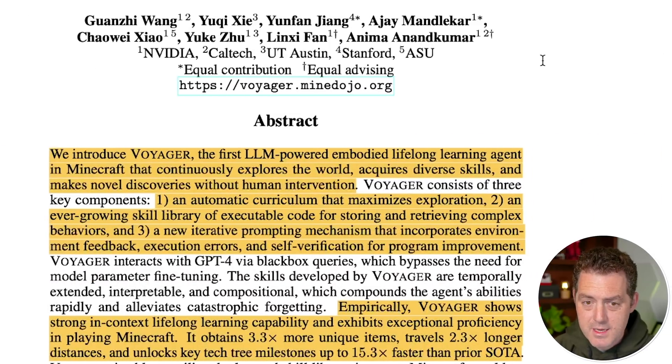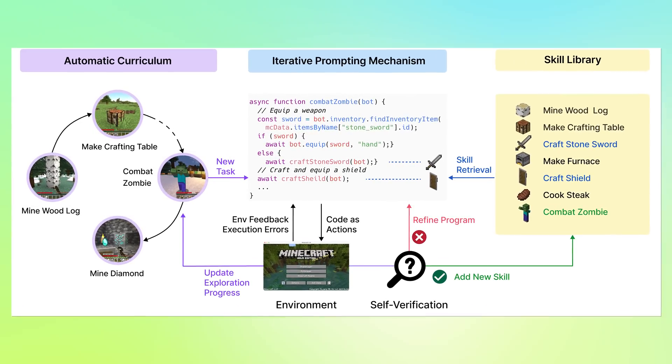This paper promises a technique where LLM-powered agents can continuously learn through the life of their experience in a Minecraft world — explore the world, acquire diverse skills, and make novel discoveries with zero human intervention. Their innovative technique consists of three main pillars.